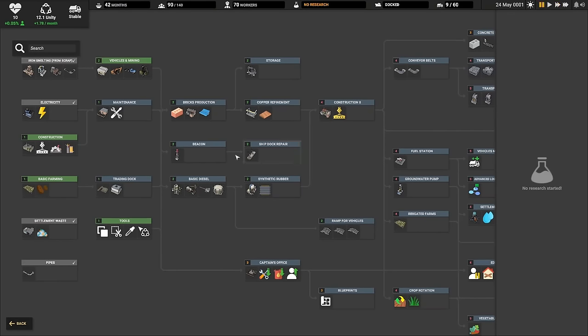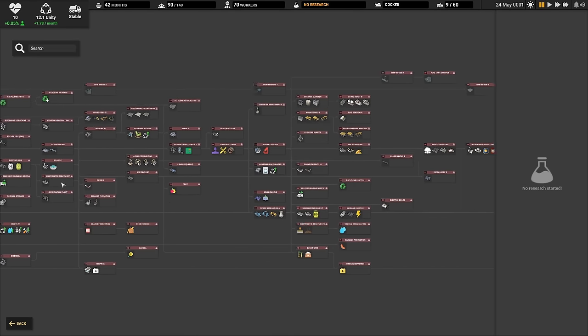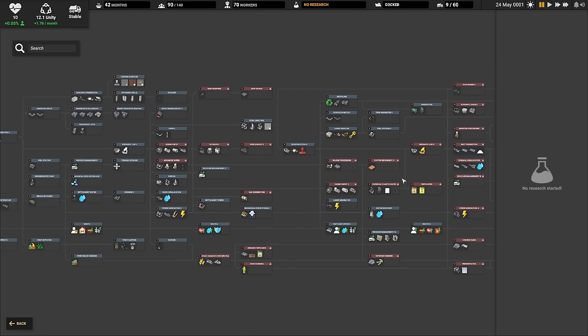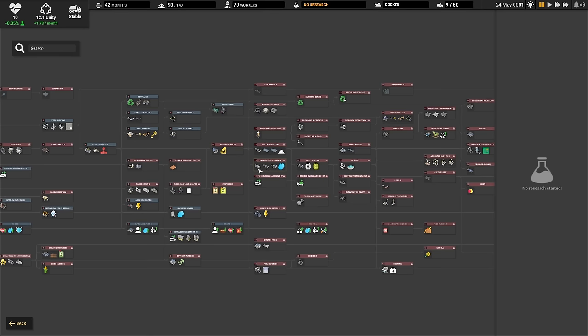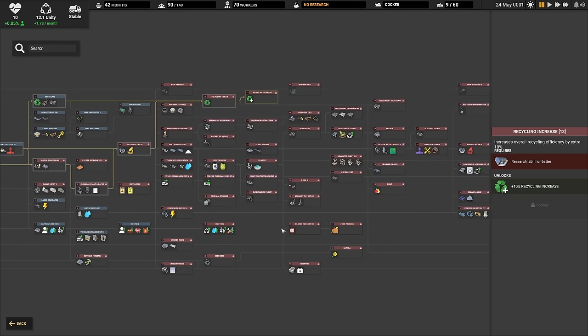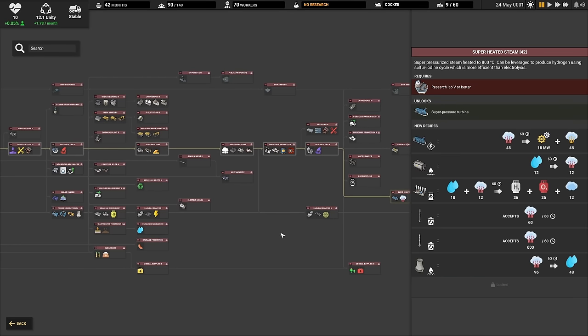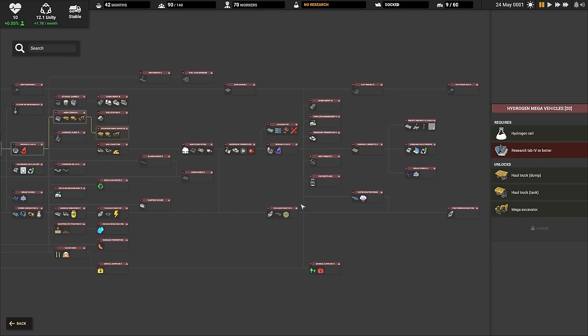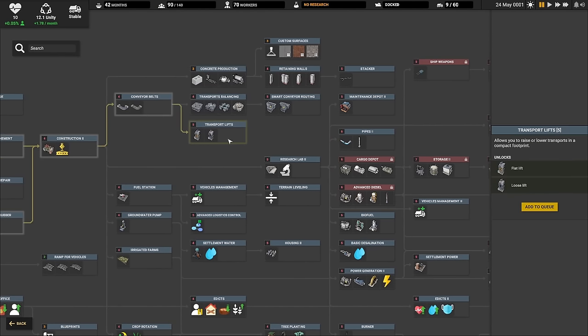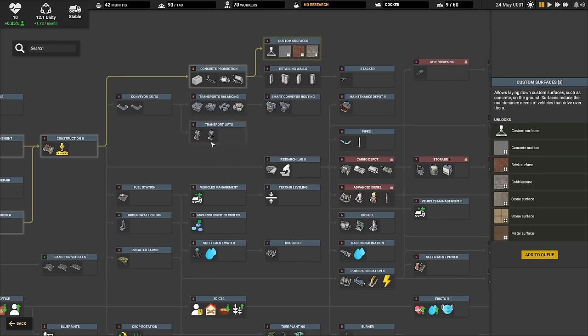Let's look at the tech tree — it's pretty vast. In terms of tech, none of this is really fantasy tech. It doesn't start from scratch like basic stone smelting; a lot of things are current tech. You need to make some glass or steel before going into electronics. Higher levels have things like edicts — global commands or policies you implement in your city. Further down the line, there's nuclear power and advanced mega vehicles. New techs include transport lifts, custom surfaces, hydrogen vehicles, and hydrogen mega vehicles.